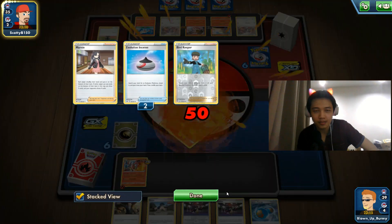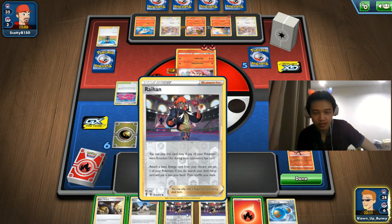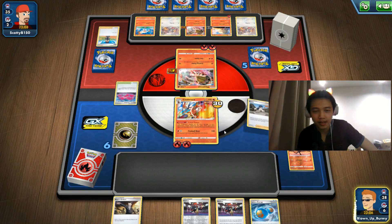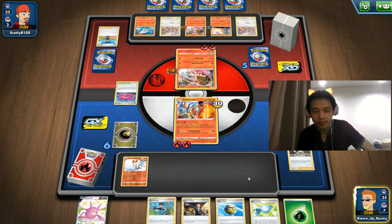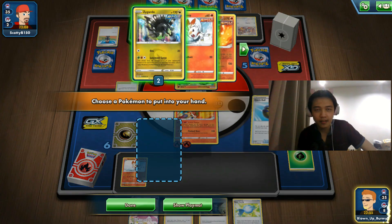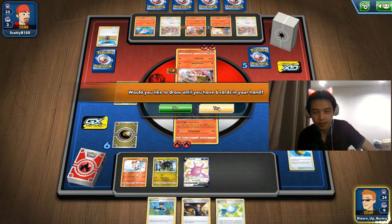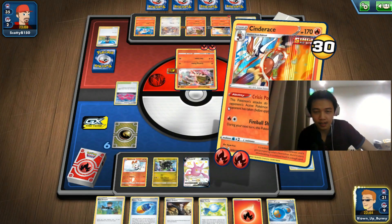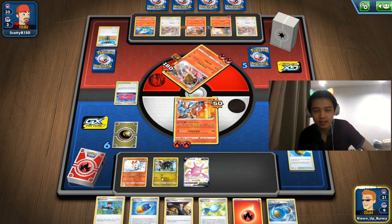Raihan doesn't help here since we have no energy in the discard pile — you can't search your deck for any card with Raihan if you have no energy in the discard. We could discard to search for a Zygarde just to show it off and cause some panic. The unique selling point of this deck is Zygarde — bring it out whenever you can. We have one Tower of Waters for retreat since Zygarde has a two-energy retreat cost.